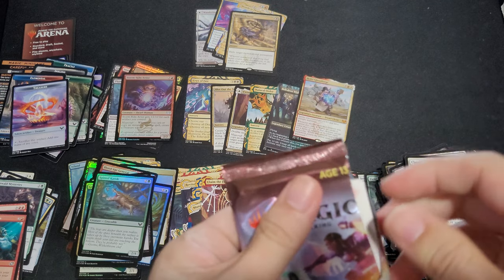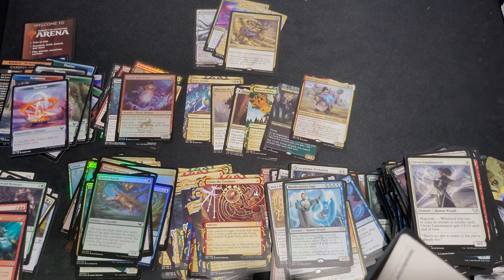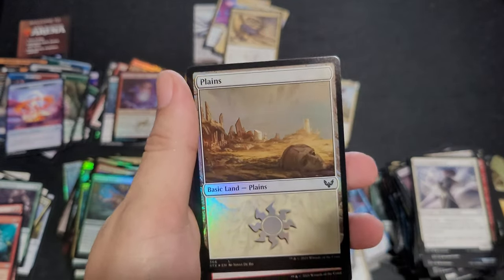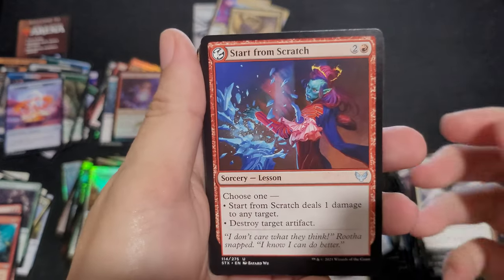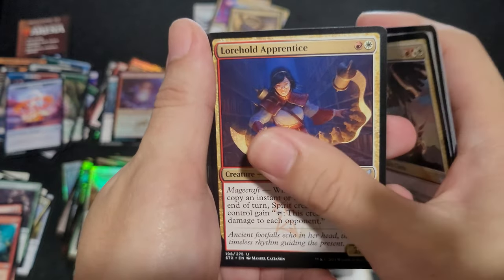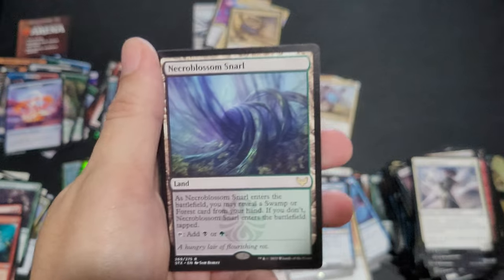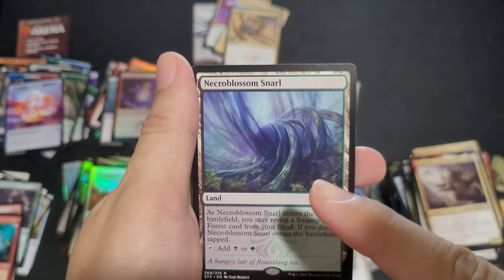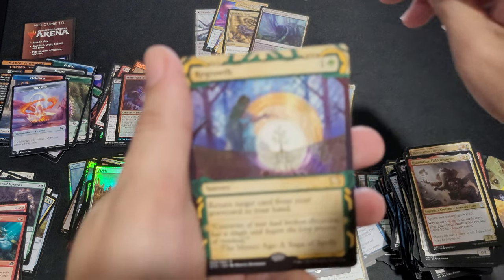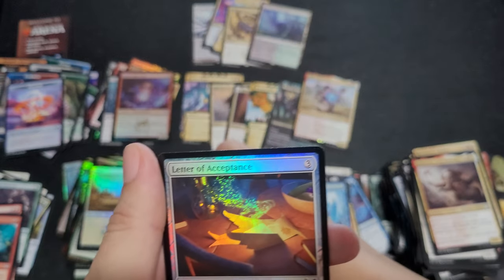Can we get one more list card and a mythic and a good uncommon? I'm asking too much but gotta be greedy. Start from scratch. Pop Quiz. Teach by Examples. Forehold. Reconstruct. This is my only land from this actual pack. Putting that up there. Regrowth. Letter of Acceptance.